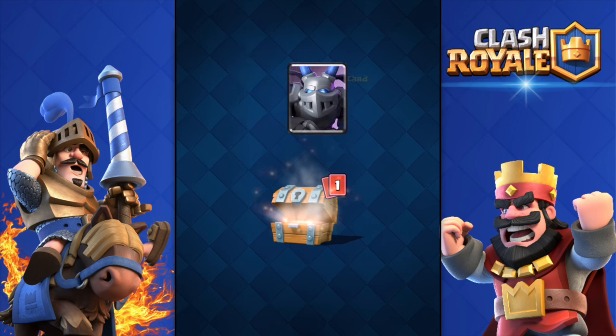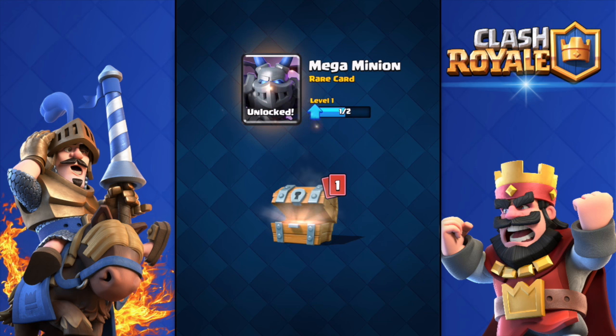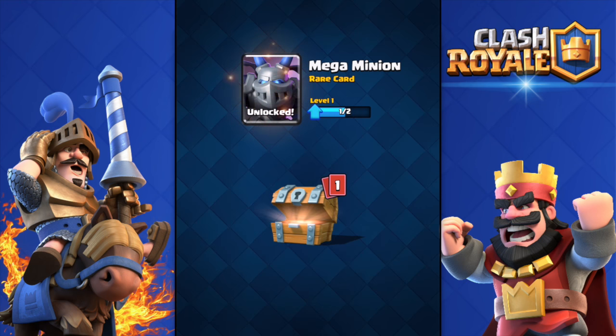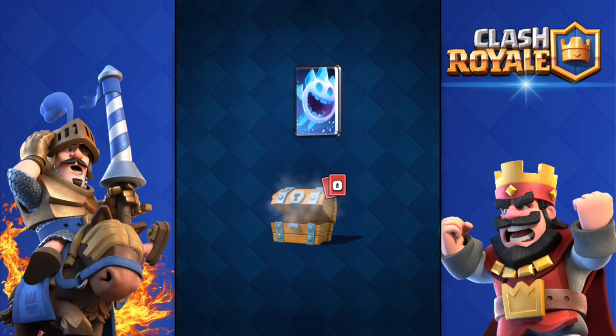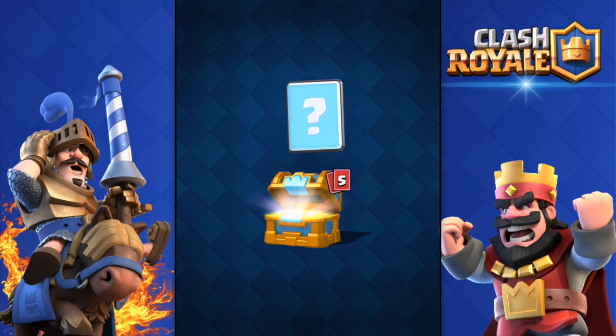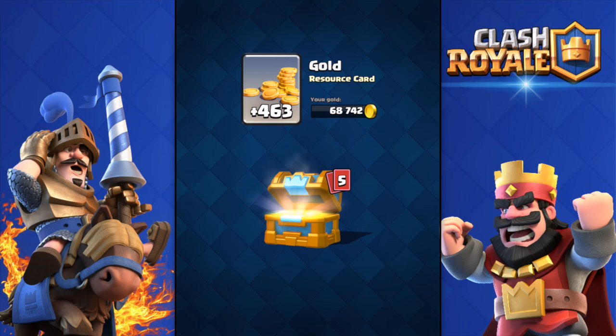Wouldn't it be epic if I got the Mega Minion from the free chest? Holy shit, I just said that and I actually got it! That was so easy. Last time with the previous update I got both the Ice Spirit and the Bowler just from a crown chest and a free chest — insane luck. Unfortunately my second free chest isn't ready for 38 minutes, but hey, we already have the Mega Minion!